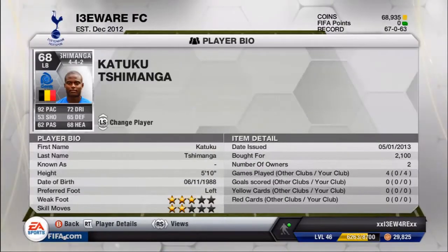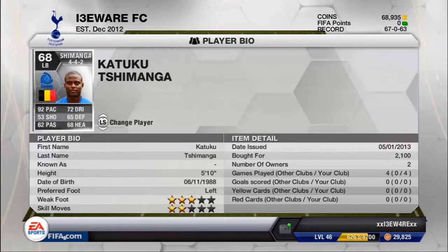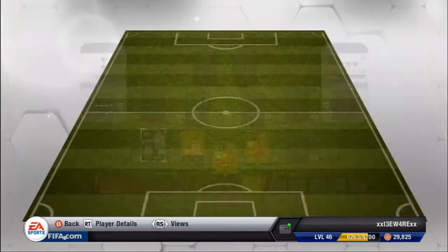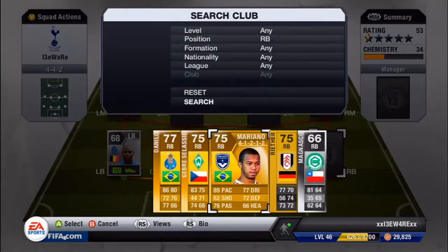Dishamanga — however you want to pronounce it — has 92 pace, 53 shooting, 62 passing, 72 dribbling, 65 defending, 86 heading. Nice pace at left back, does the job, got nice strength. I think he's a hidden gem and he cost me 2,100 coins.